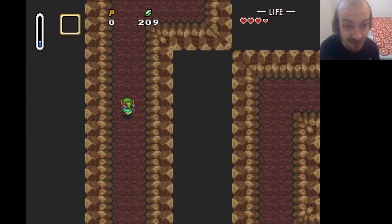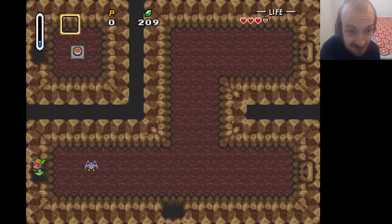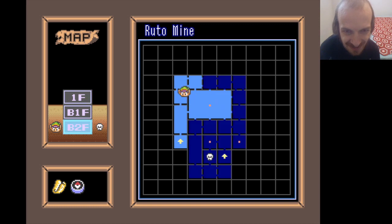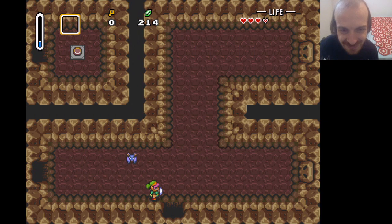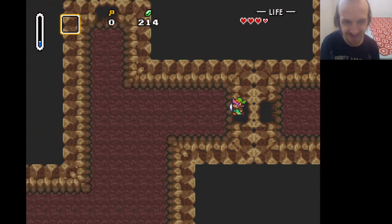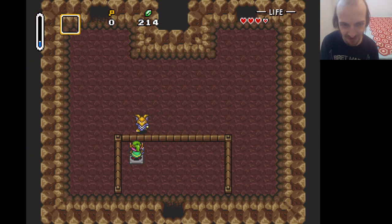So we have to find a switch to open certain doors and then find our way to that door. This room really is not a nice one — it really isn't, I hate it. We found our first switch up there. I should have gone up through that doorway — I gotta go all the way around again. You're seeing how this particular room works — it's not very fun. Or rather a series of rooms, because it's not all one room.